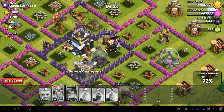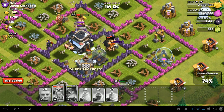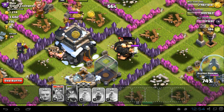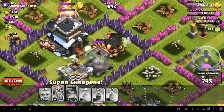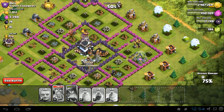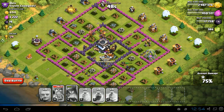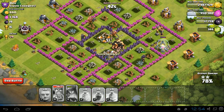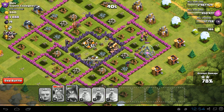We're starting to lose a lot of health from those skeleton traps, but hopefully the King will meet up with those skeleton traps and kill — the giants have retaliated on the skeletons, it's an all-out slaughter. The Town Hall has gone down and that's a two-star for the level 7 Giants.